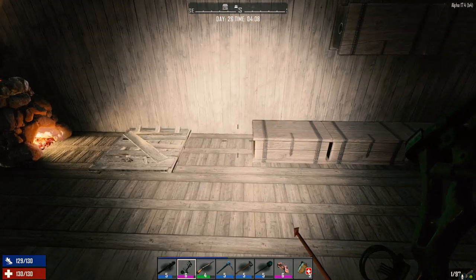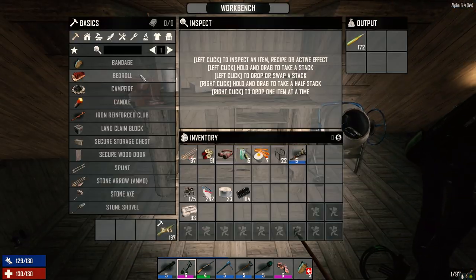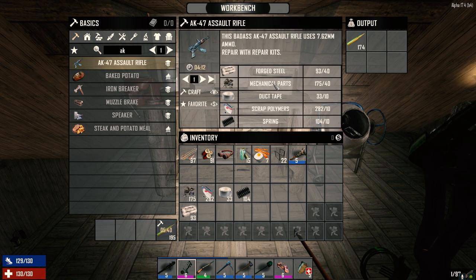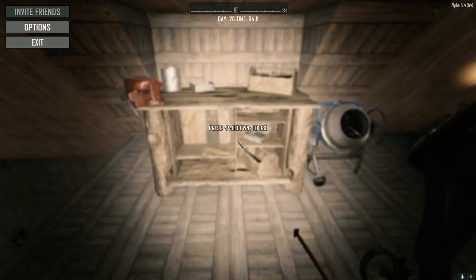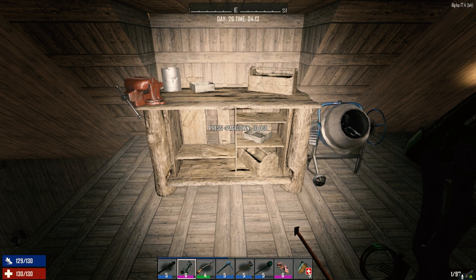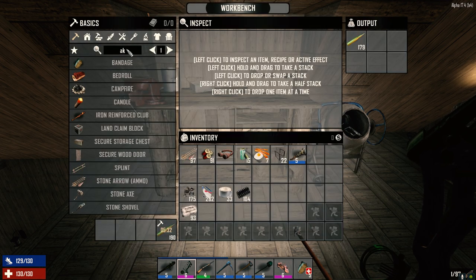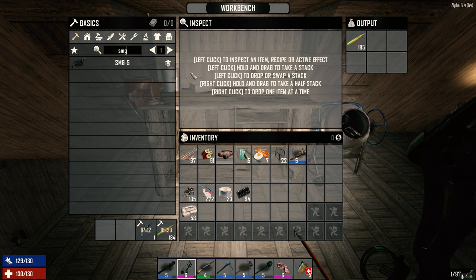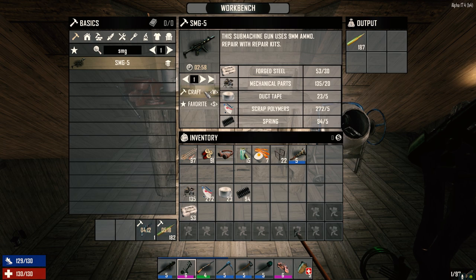First thing we want to do is make an AK. Let's go ahead and do that now, just to make sure we got our crafting goggles on. We got enough gear here to do that, so we're going to go ahead and craft that. And then we're going to do an SMG and craft that as well. All right, so we're going to get those going now.